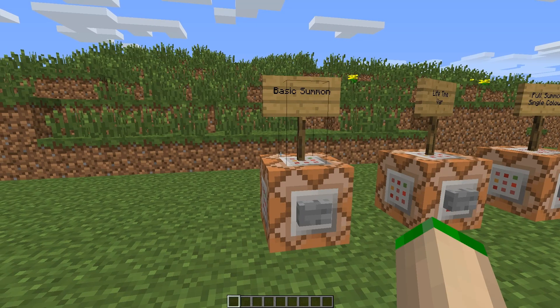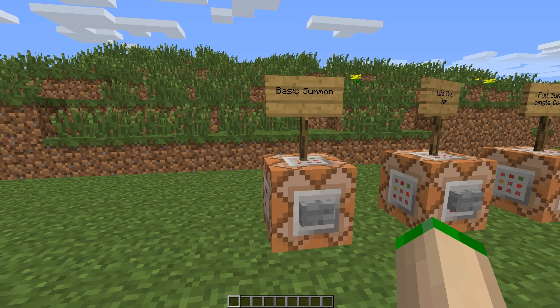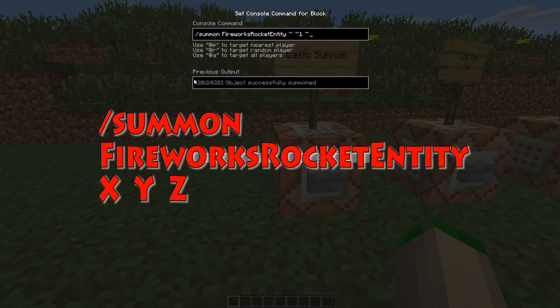So first, the basic summon. Like every other command, there is a really basic way of looking at it, and in this case this is the easiest way to summon a fireworks rocket entity. So slash summon, then FireworksRocketEntity — camel case like that — first letter F, R, E in capitals.